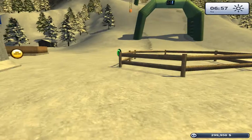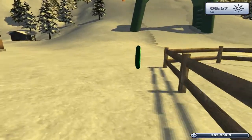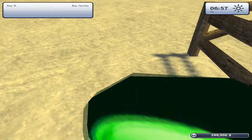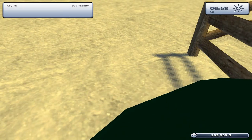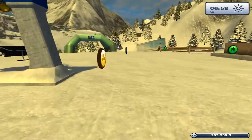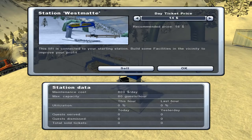Green icon, please tell me what to do. Buy facility? I don't want a facility, thank you very much. What's this? Manage station. Station West Mate — this lift is connected to your starting station. Build some facilities in the vicinity to improve your profit. Recommended price: 16.